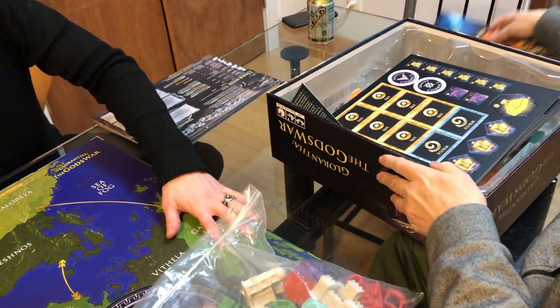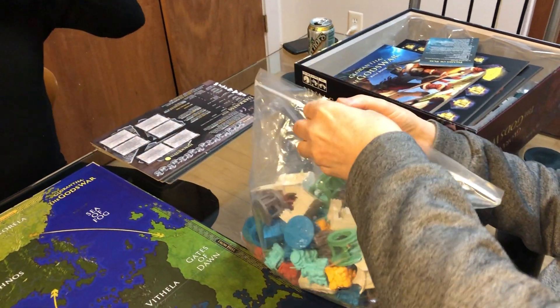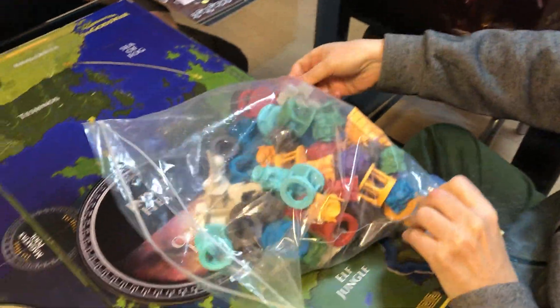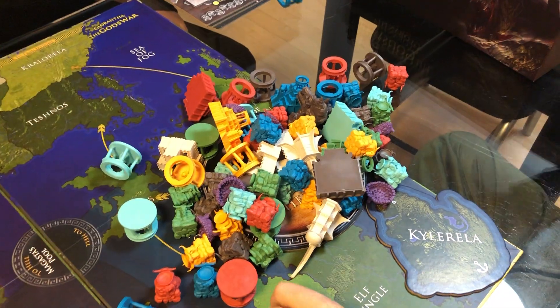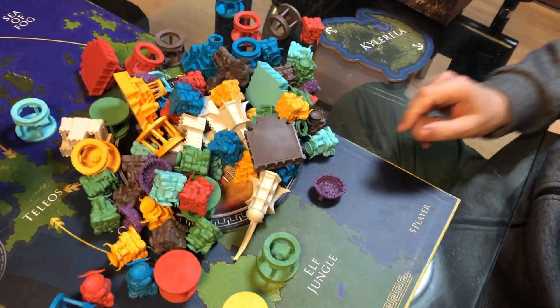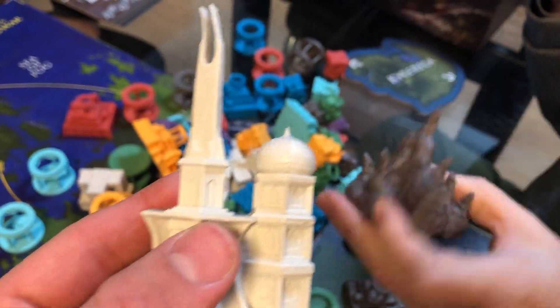That's the cool box. Let's look at a somewhat less cool box — this is the box of the buildings. It has all the buildings for all eight civilizations. Put them all over the heavens, that's all in hell — okay, it doesn't matter. And so here is the ziggurat of darkness, and here is the castle of darkness.